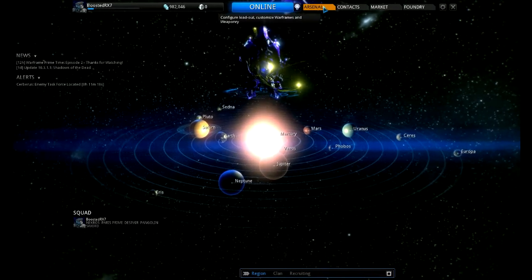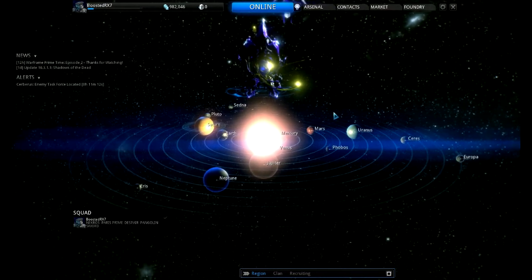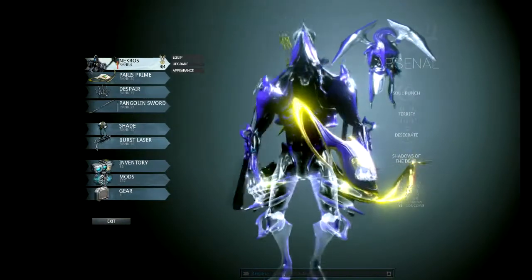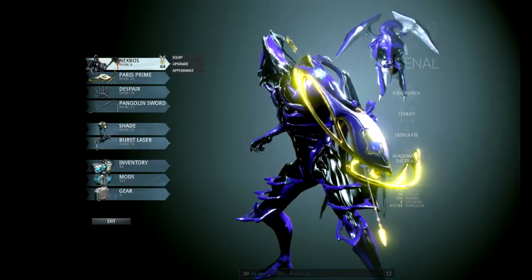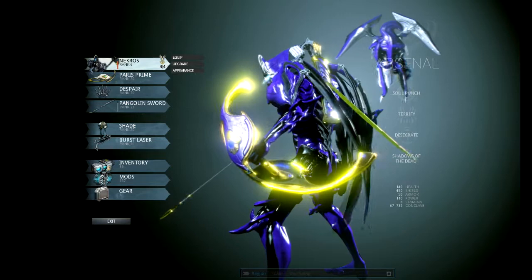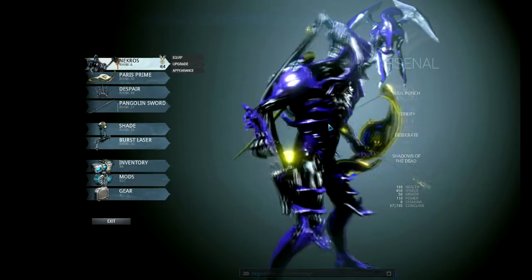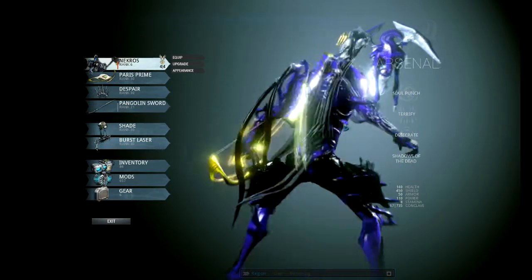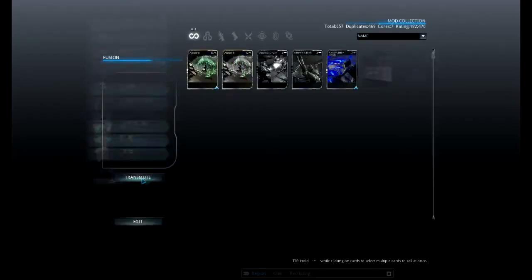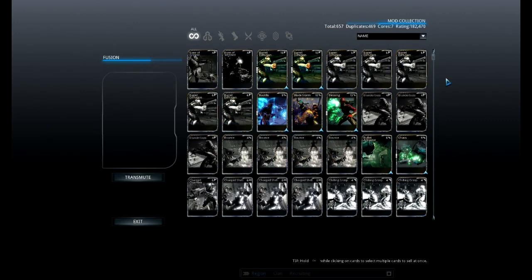So I'm going to give you guys a few more Warframe videos. Since the last video there's been updates here and there — as you can see, the layout of everything has changed. The arsenal, the new Necros frame — I've got him already. You can see my Pangolin Sword, my Paris Prime, my Despair on the side, and the new bandana for Necros. It's only his — he can wear it — and that cost 50 platinum.